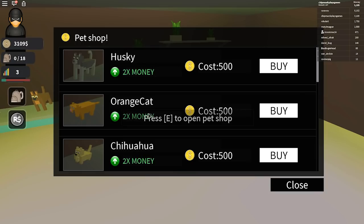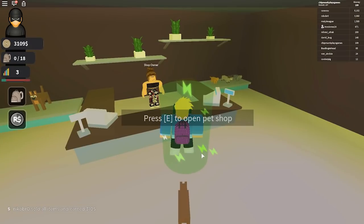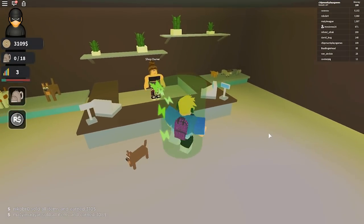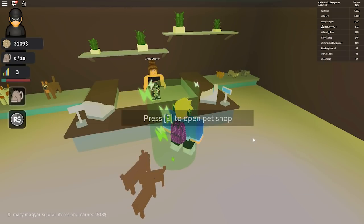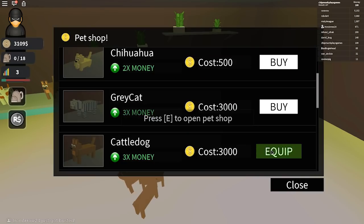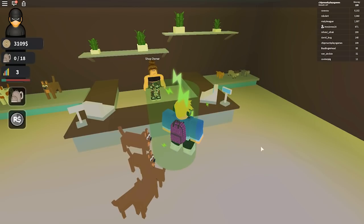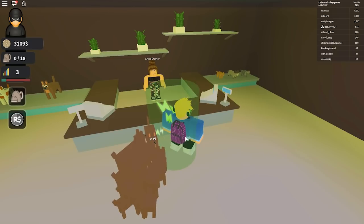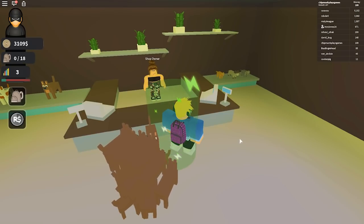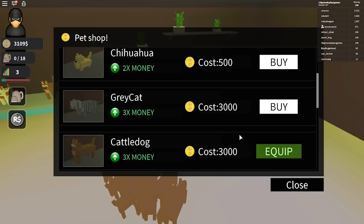Let's open this up — they give you boosts for money. I'll buy the cattle dog for $3,000. Is he following me? Is that my dog? Equip. Okay, I'm buying but the money is not actually coming out of my account! Did I just duplicate? Is this a glitch? Did I just find a glitch? Am I the thief of glitches? I'm just gonna keep pressing equip. This is amazing! Will they all follow me? And money is not coming out of my account. I have all these doggies — my life is amazing!